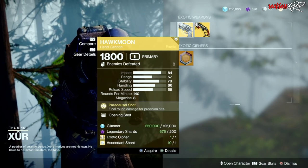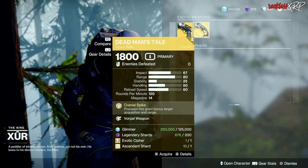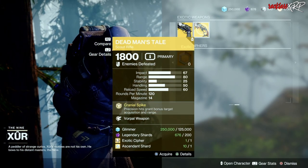As for exotic weapons, Hawkmoon is pretty decent, could be better, but definitely go ahead and pick up this Deadman's Tail with Vorpal Weapon. It's a pretty nice roll.